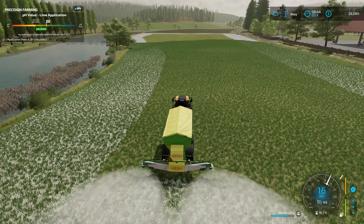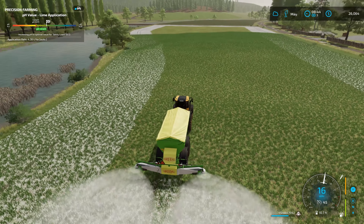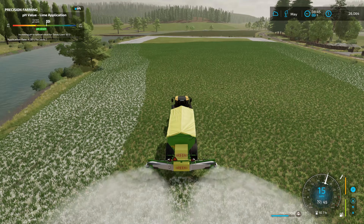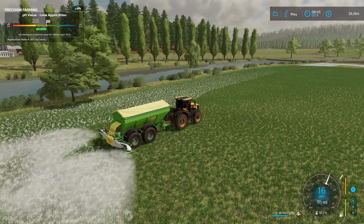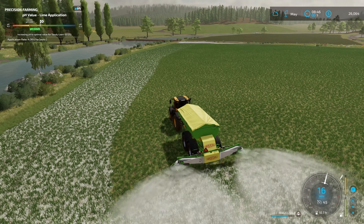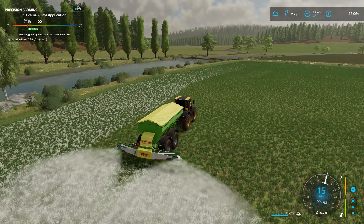We're going to bring those silage bales over, put them in storage, make a road over there, and then create a grass field. It's going to be a weird shape because there's a forest area kind of right in the middle of that plot of land we bought, so it'll be a grass field on both sides. In the future we can always cut down more trees.